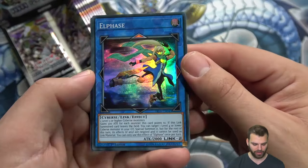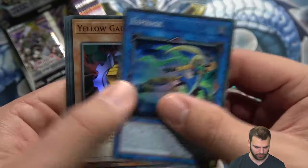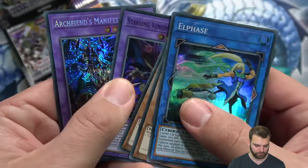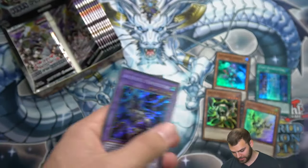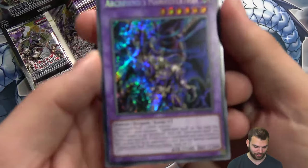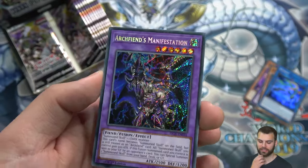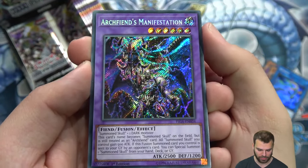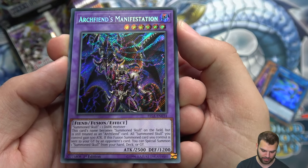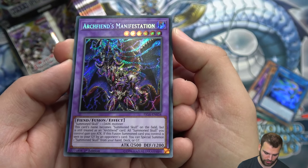The game developer said his favorite card in the set was Panda — he really liked creating a level five Fire Fist monster. Elfase, Yellow Gadget, Red Gadget, Starving Venom Fusion Dragon as a super rare, Archfiend's Manifestation. Archfiend's Manifestation: Summon Skull plus a dark monster to make this guy. The card's name becomes Summon Skull on the field but is still treated as an Archfiend card.